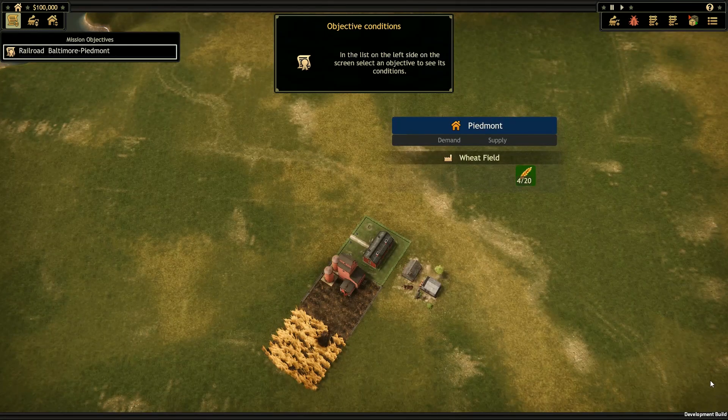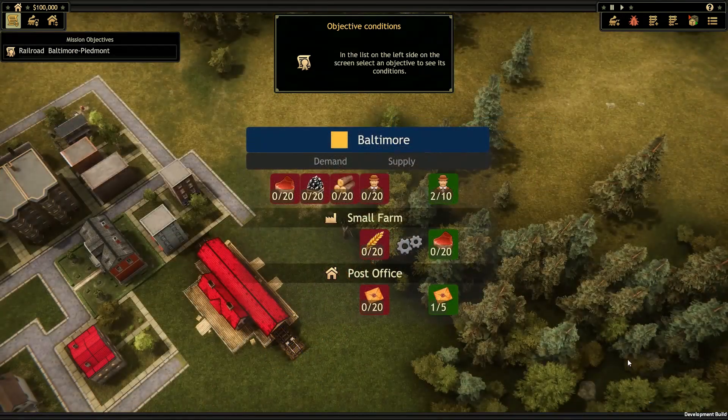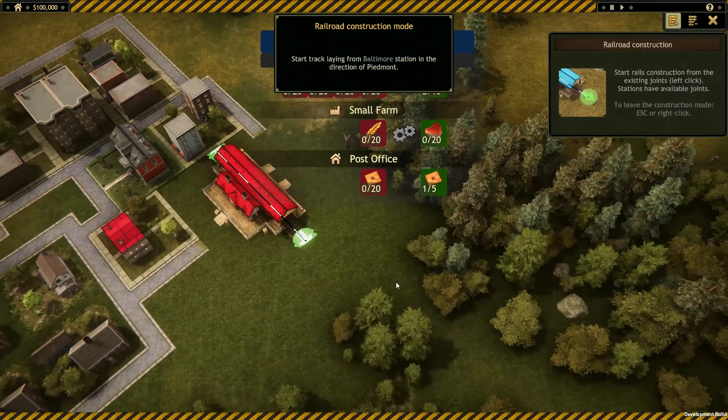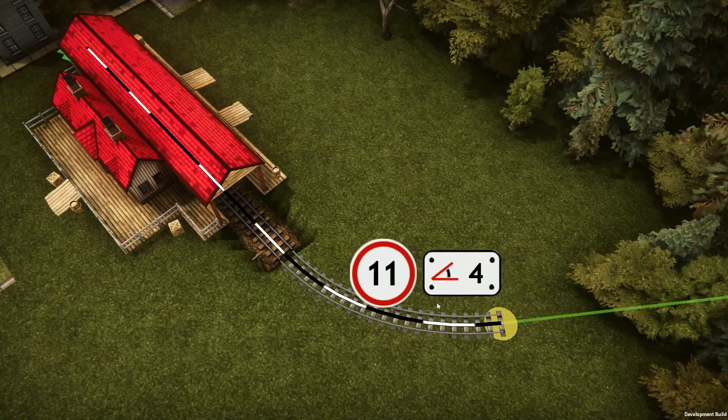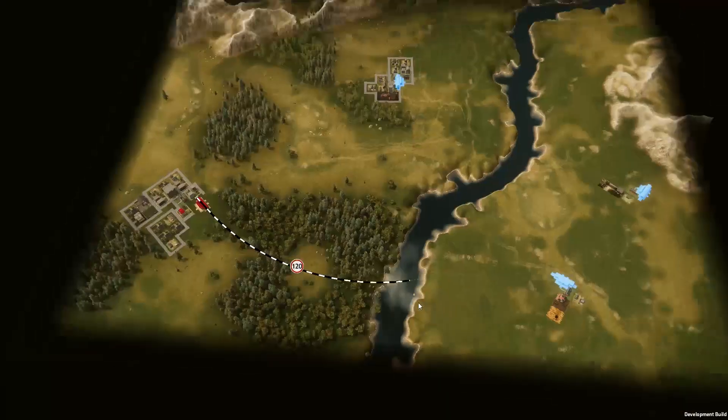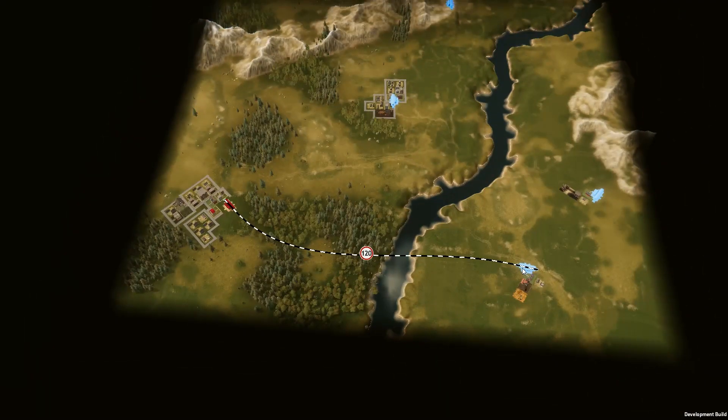Our very first objective is to get a shipment of grain from the farm in Piedmont to Baltimore. We can see what a settlement wants to buy and has to sell from these icons, but before that can happen, we'll need to construct a route between the settlements and purchase our first train. When laying new tracks, we need to consider the landscape we want to cross. Soil type, elevation, and geographical features such as this river will all impact the total cost.